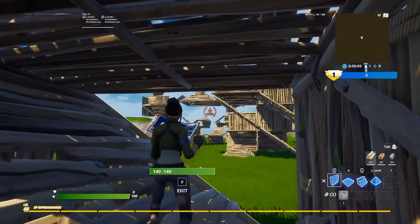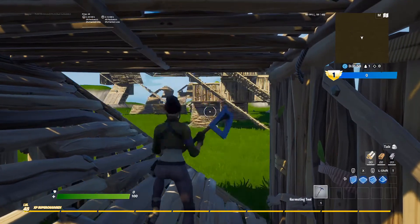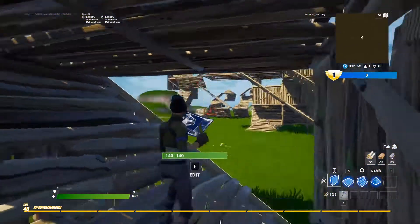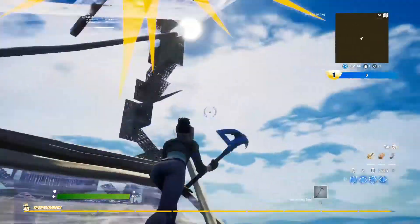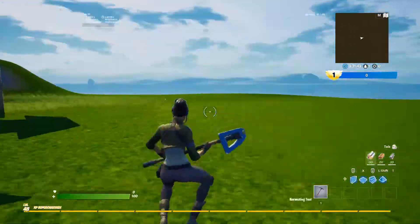Just pull out your wall — your building piece — and you have to look here, not here, because then you're just going to be sitting around in this area over here, and then you can reset it. Yeah, hope you enjoyed the video, see you guys.